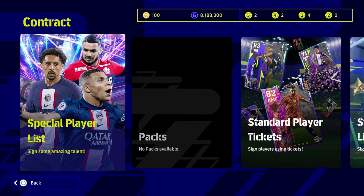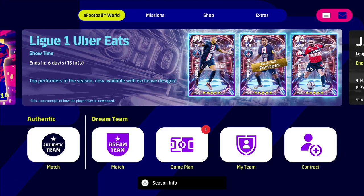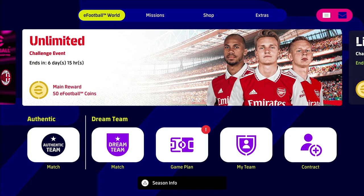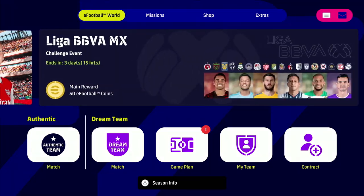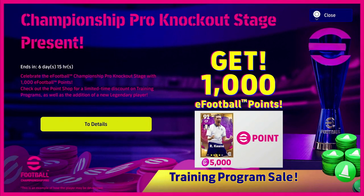That's pretty much it for the roundup. Co-op is obviously a big omission — I think they need to get it back soon and I'll go into it more in my live stream. You'll also be able to get login bonuses for watching the knockout stages of the eFootball championship pro, getting 1,100 eFootball points plus a training program sale.